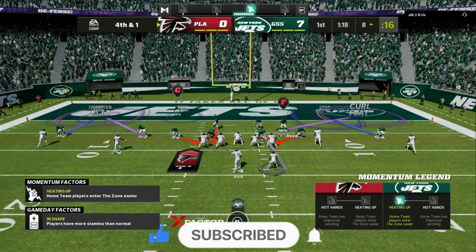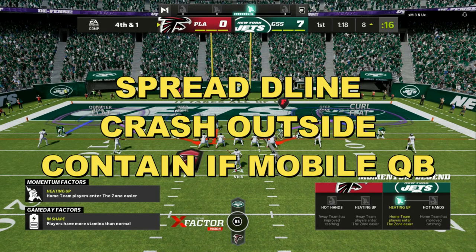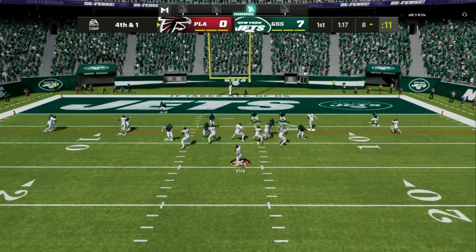We are in the Nickel 245 Ravens defensive playbook. All you want to do is spread your defensive line and crash outside. That right there will give you a block shed that is crazy — kind of like the big nickel last year in Madden 21.